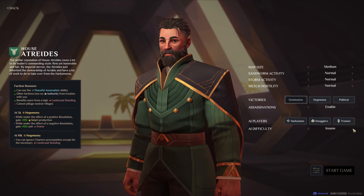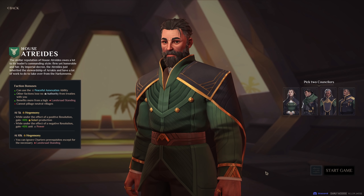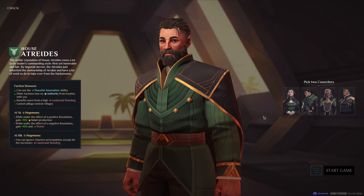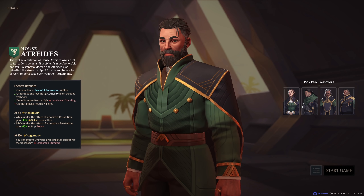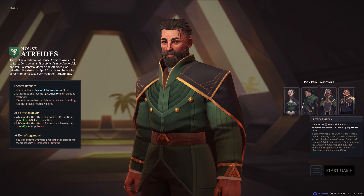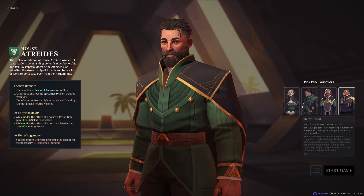You can also change AI difficulty. There are four different difficulties; we'll just start from the default, which is Medium. Before you get started, you have to pick two out of four counselors, which gives you an additional bonus. Every faction has four different counselors available. We can unlock the Veteran Militia Unit, and all our military units would start with one more experience level. This is actually pretty damn strong.